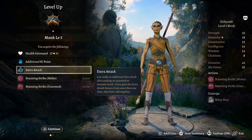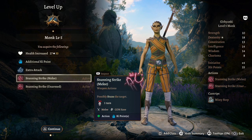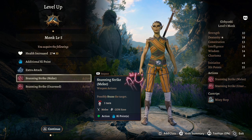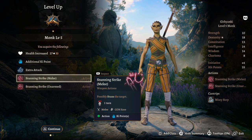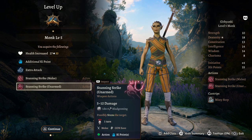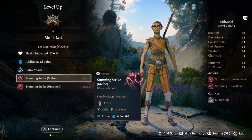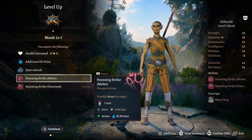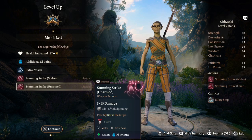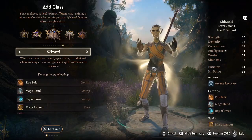Level five is what this build is all about: Extra Attack, one more ki point, Stunning Strike — possibly stun the target on a hit, requiring a Constitution save — and unarmed strikes now deal 1d6 plus four bludgeoning damage, which is insanely good. This is what you'll be focusing on for the Spider-Man character; he doesn't use swords.